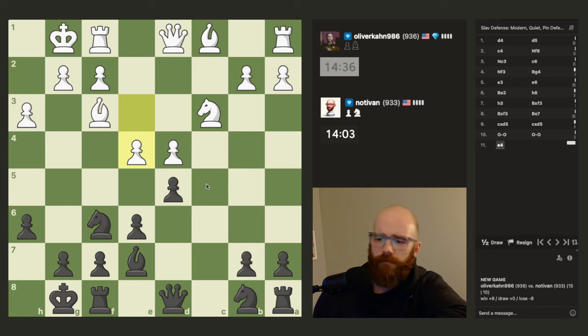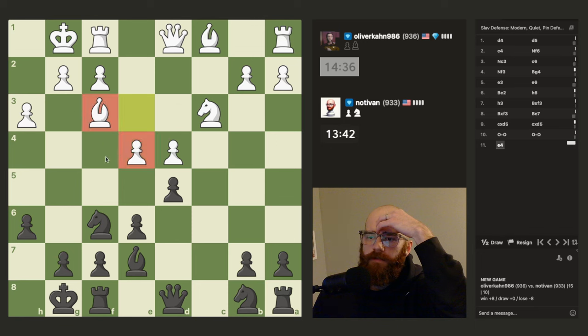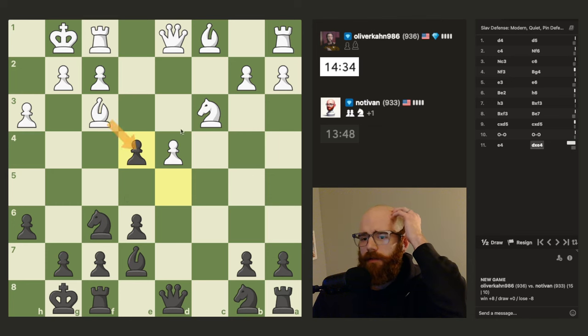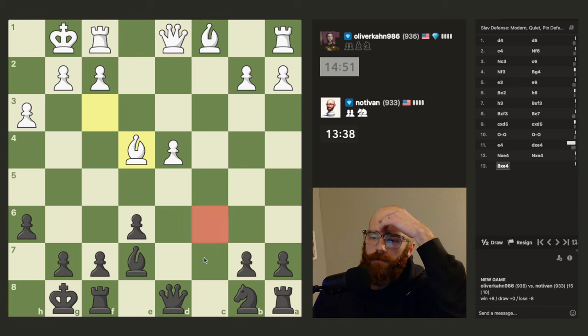He wants to trade. I'm really tempted to try to set up something, but he wants to take that pawn. I think this is better for me because he only has two defenders on e4, so no matter what he takes with, we're just going for an even trade. It's a very trade-heavy game. I have to be careful of this pawn here. Let's think — go knight c6.